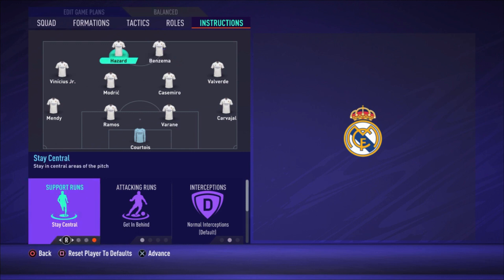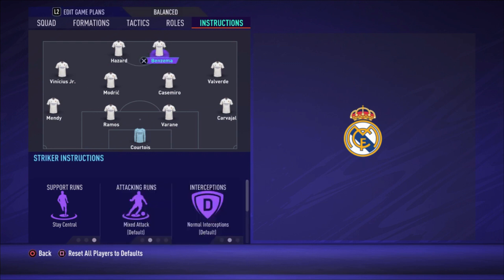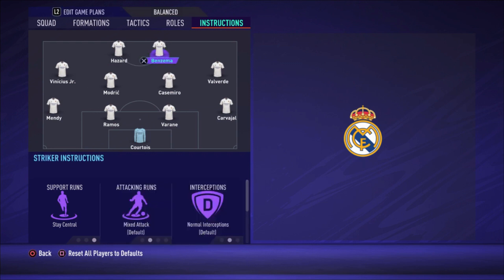Hazard is set to stay central and get behind. As I always say when playing with two strikers, I like one to be available for passing and the other to make runs. Hazard is the fastest so he makes the runs — when you have the ball, look for Hazard making a run and give him a through ball for a one-on-one on the goalkeeper. When there's no opportunity, his runs pull center backs away and create space for Benzema and Modric.